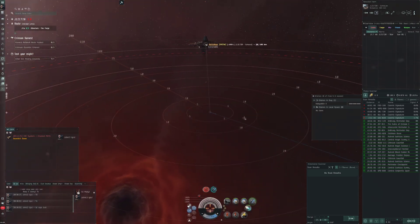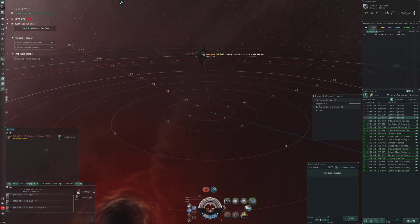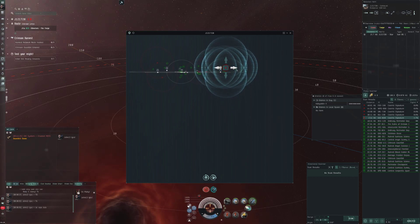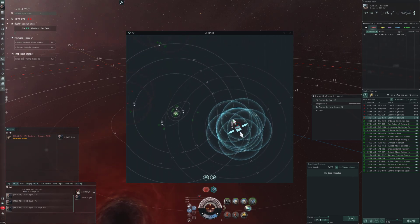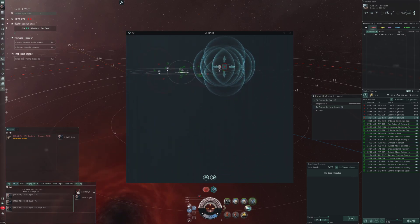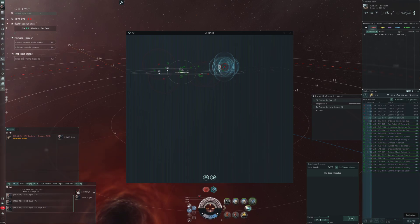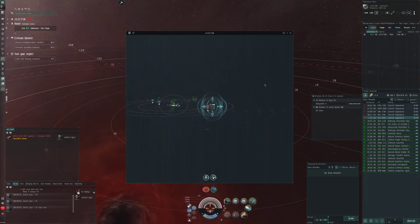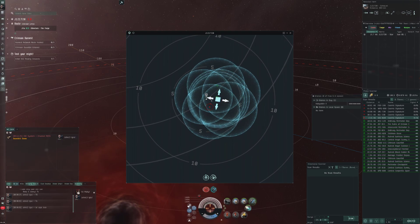I think we should take into account there's people living here. I know there are some corporations that name their wormholes - some famous ones, like I think Nova was a famous one. I assume people still live there. But I always like naming them myself - it's more fun. This one is being dodgy.